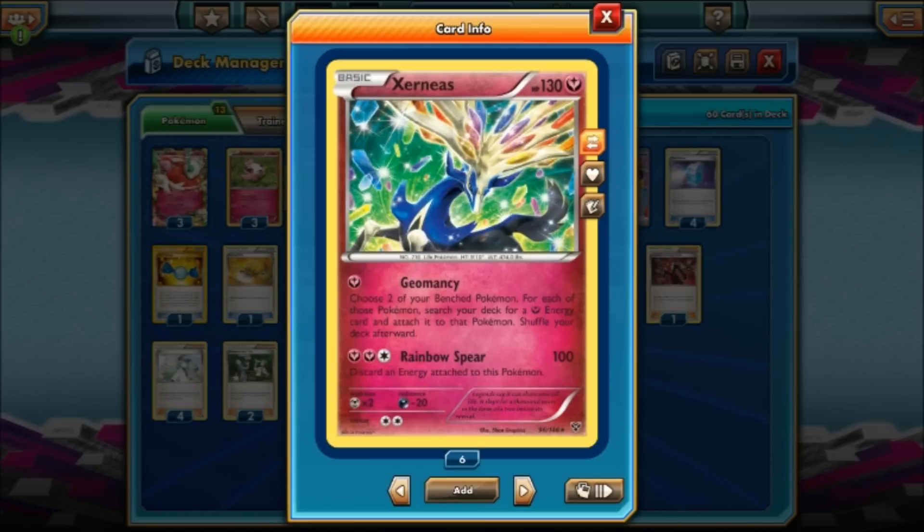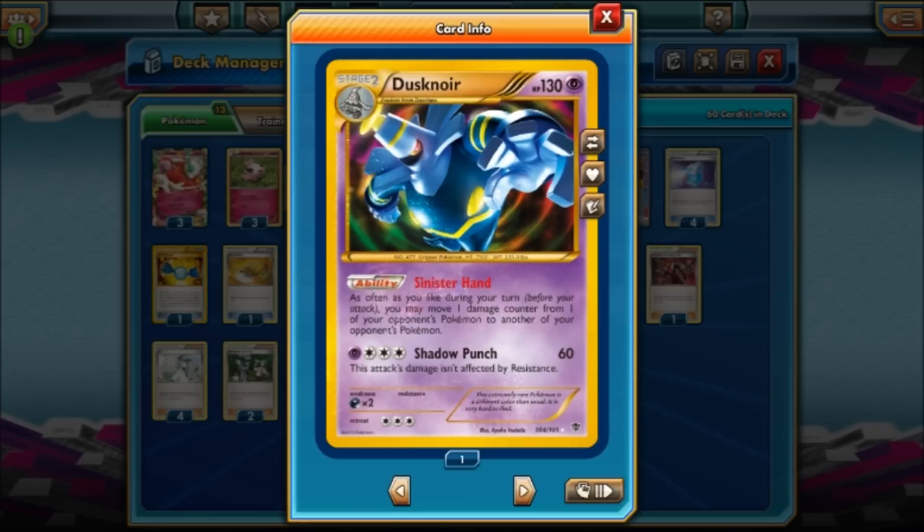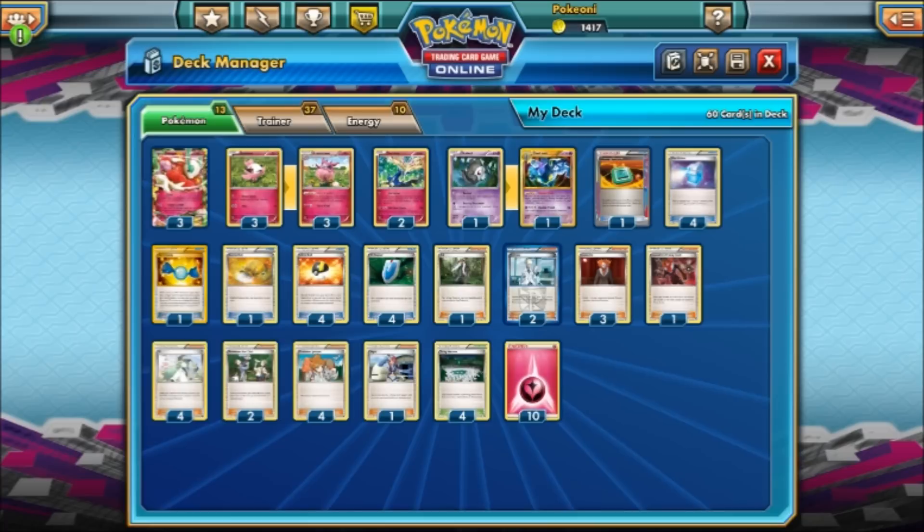Also, Rainbow Spear helps against things like Sigilyph and Suicune. For 100 damage you discard an Energy attached to this Pokemon, so it can knock out Sigilyph and Suicune — very nice. And of course the 1-1 Deathnoir line that Brad asked me to put in — I even made it golden. Deathnoir's Ability: you move one damage counter from one of your opponent's Pokemon to another of your opponent's Pokemon. So you can manipulate your opponent's damage on their side of the field. If a Pokemon had 100 damage, you can move 80 somewhere and 20 to another Pokemon and spread the damage out. So even though we only hit for 100, Deathnoir should help us hit magic numbers.